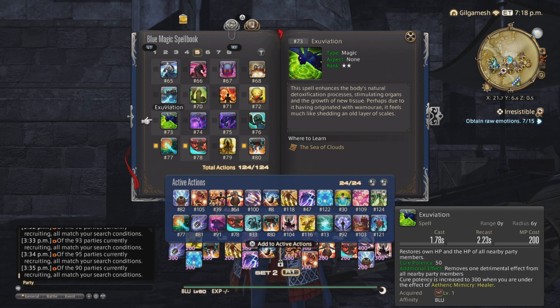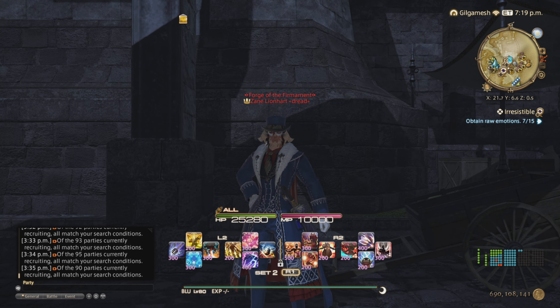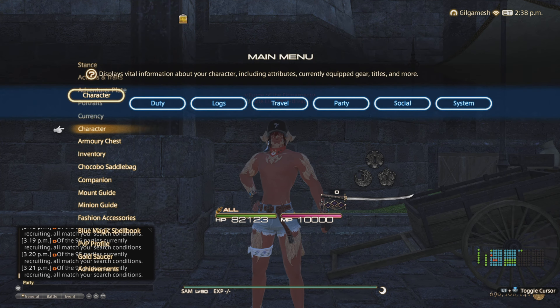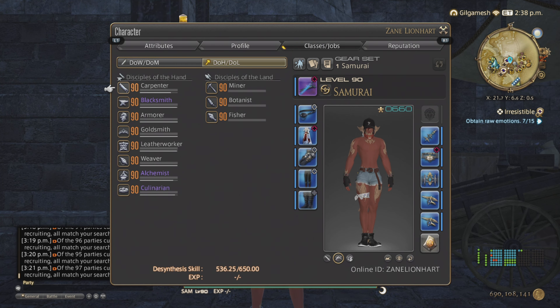You need at least one job at level 30 to unlock desynthesis. Then everybody must be level 30 in order to desynthesis anything in their category. Culinarian is fish. Alchemist and Carpenter have the worst loot table. Blacksmith does armor. Goldsmith, Leatherworker, and Weaver are the easiest because a lot of their category items are dropped from dungeons and the like.